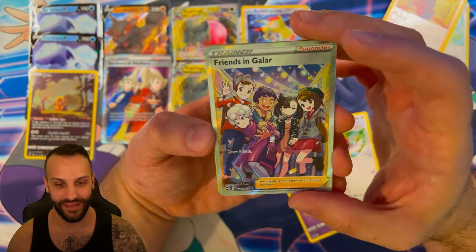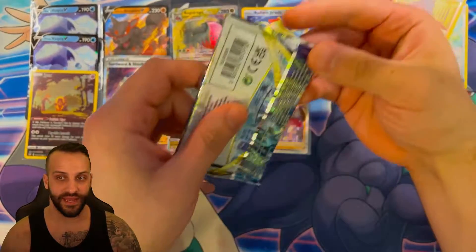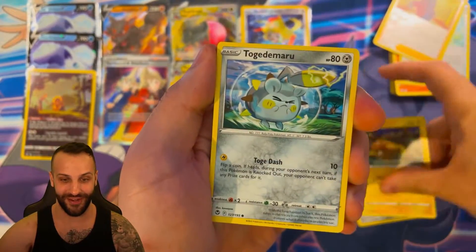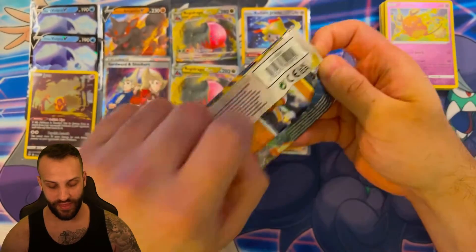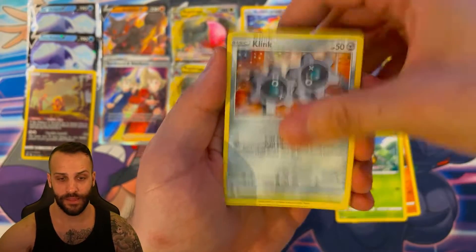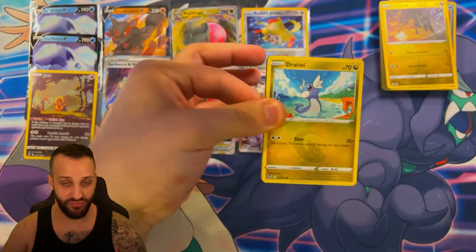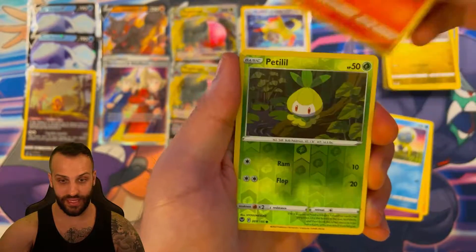I have the Friends in Galar in Japanese — it was really expensive — but I'm assuming that because they released it in English, the price is going to go down. It kind of sucks for anyone holding on to it hoping it would be a Japanese exclusive. We got a Ditto Reverse and a Radiant Holo. Typically Japanese exclusives are pretty expensive, especially when they feature popular characters, but unfortunately — or fortunately depending on which side you're on — they printed it in English. We got Zygarde Reverse and a Krookodile Holo.